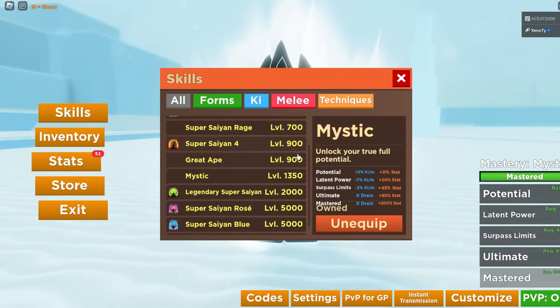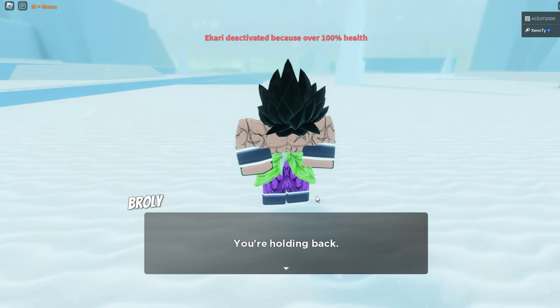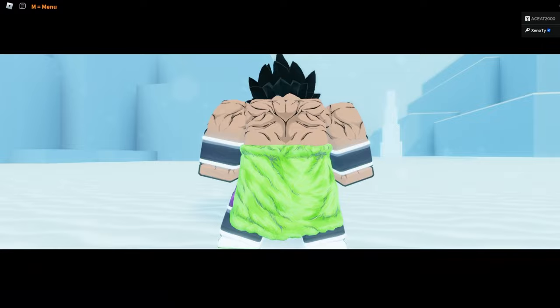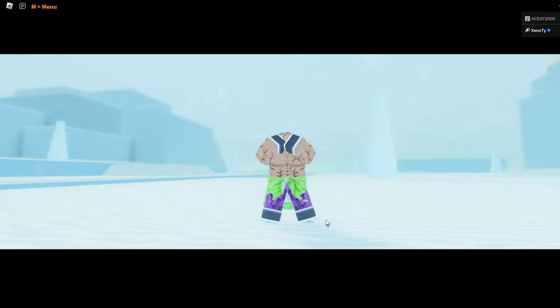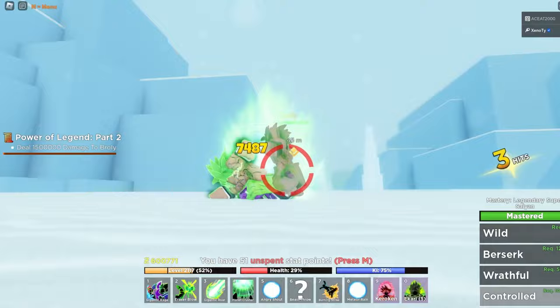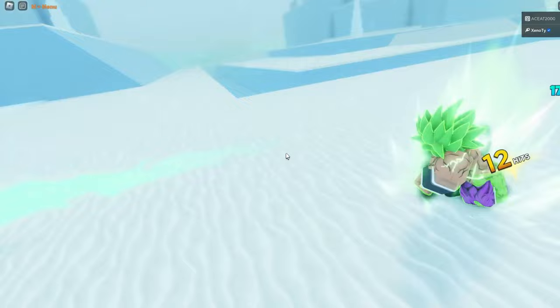After getting beaten down many times, Broly says: 'How much longer can you keep this up? Is there any point in continuing? You're holding back — you would never defeat Cell. You're too weak. Unless... Pure Rage.' We unlock it — Legendary Super Saiyan! Broly says: 'Finally, you stopped holding back. When you learn to control your rage, you will be ready.' We have finally learned Legendary Super Saiyan!